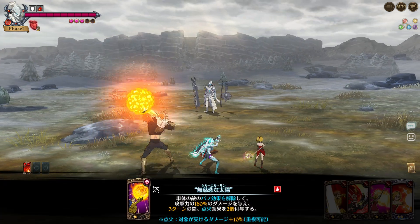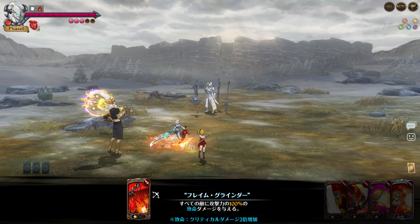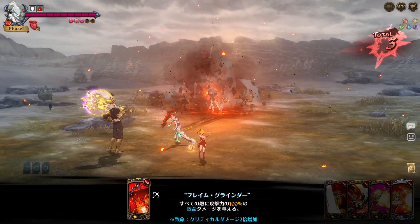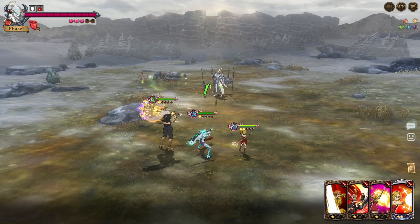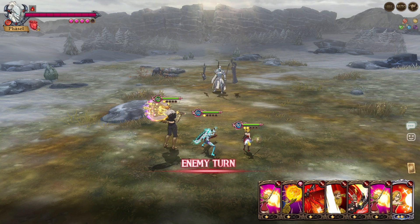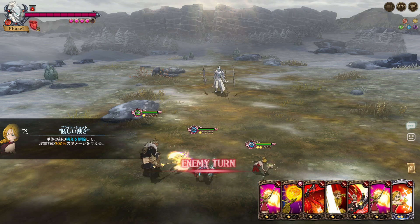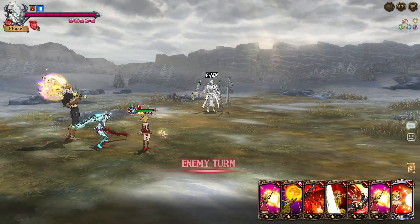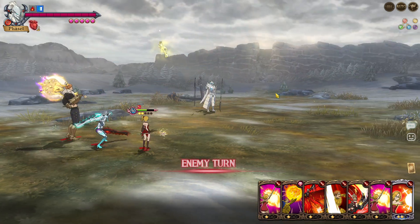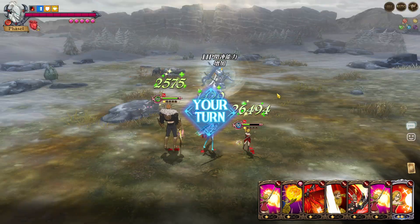Turn one, you can't really do much, so we're just going to be using cards. I'm going to waste these and merge the Jenna cards. Turn one, the human team can't do much.